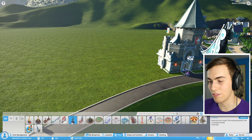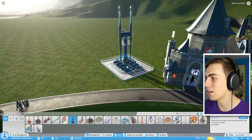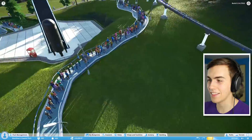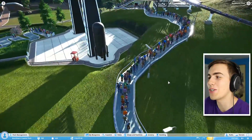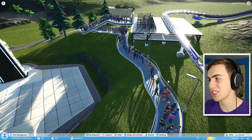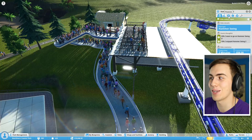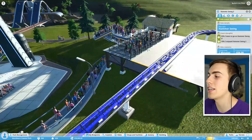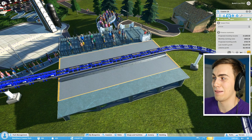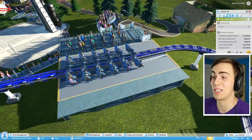I've got to try and find something to put here. There's one called the Insanity — it doesn't look that insane, it's kind of small. Look at the line for this ride though! I'm so stoked. There was a line before but it was pretty small. This roller coaster is in high demand, so I'm going to increase the price — it's going to be eleven dollars now.